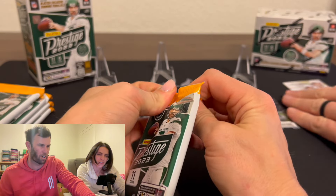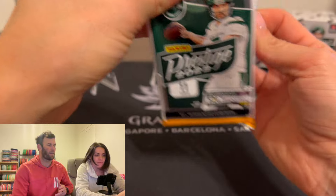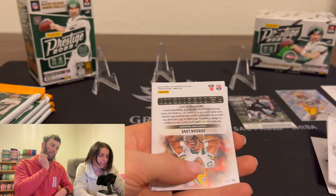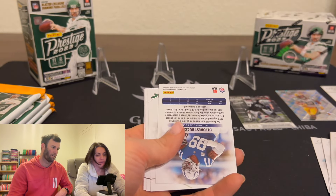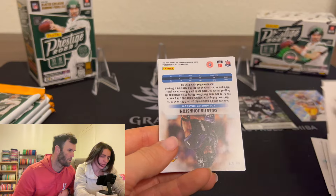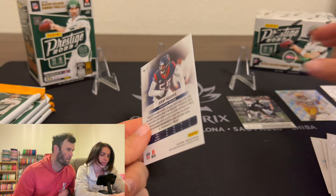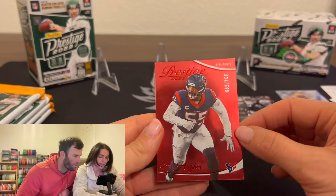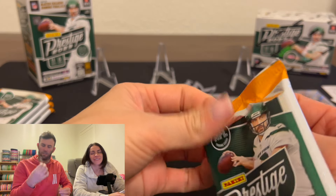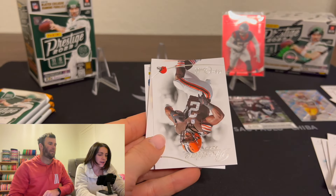Not a numbered card. First rookie - Quinton Johnson. Second rookie - DJ Turner. And a numbered card out of 599! Texans are hot right now, but I don't know who this is. Jerry Hughes - that is your best card so far. A defensive player. Prestige needs to step up their game - what are they doing with these backwards cards? It takes so much of the fun out.